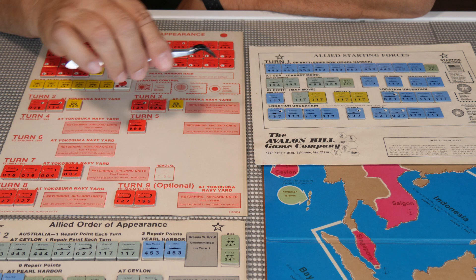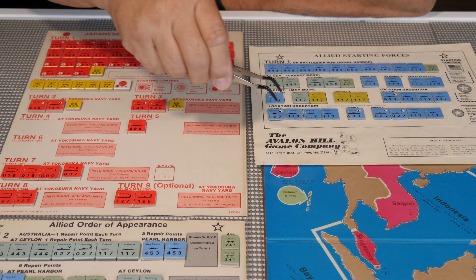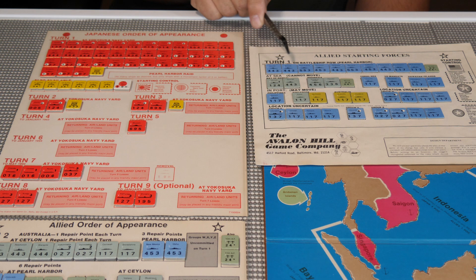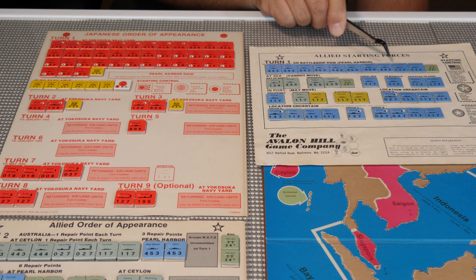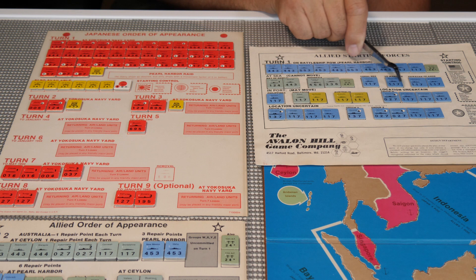Let's look at the two different navies. We have the Imperial Japanese Navy and the Allied Navy. The Japanese starting force includes all their aircraft, the I-boat submarine, and all their ships at Yokosuka Naval Yard. The Allies have most of their battleships in Battleship Row at Pearl Harbor. On turn one there's a special Pearl Harbor attack where the Japanese raid Pearl Harbor, and the Americans lose a lot of ships right away.